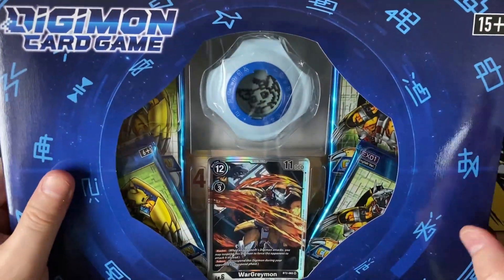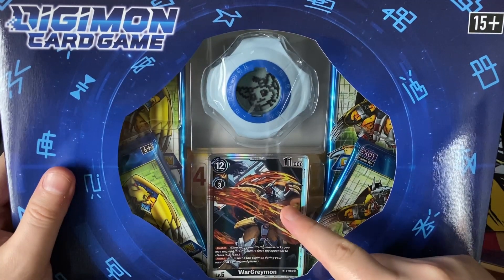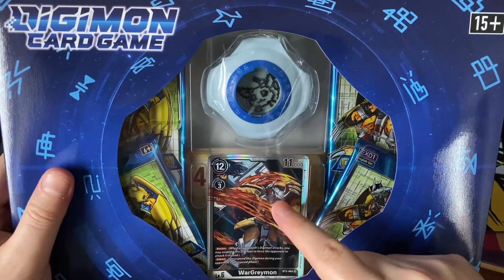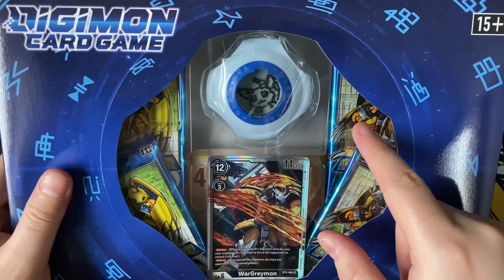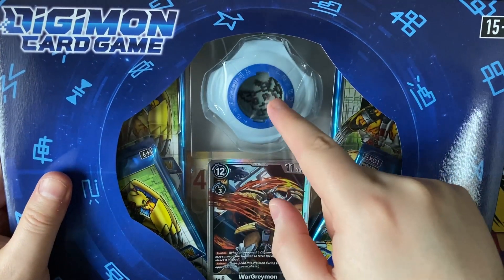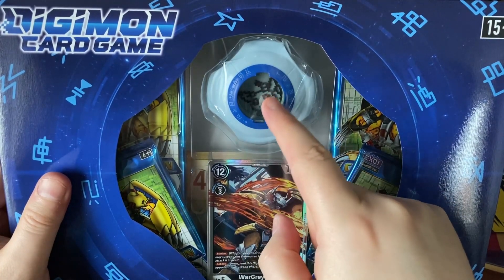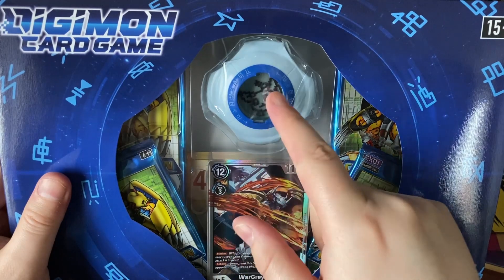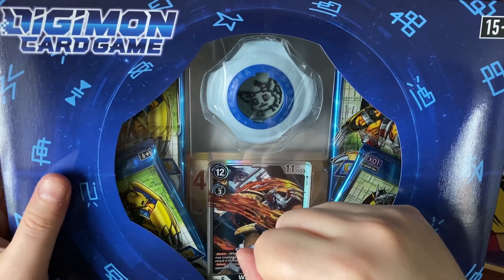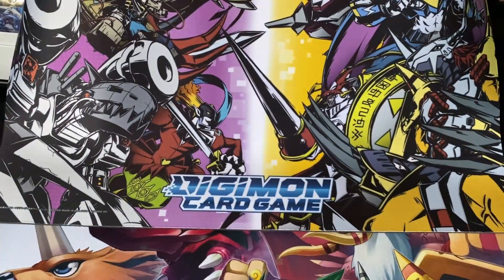So this is the Digimon card game gift box. It comes with a WarGreymon alternate art — this is the same alternate art that you get in the EX-01 Classic Collection booster boxes, so I already have this. You get four packs of Classic Collection, you get this cool Digivice and memory counter — I have the Gatomon one. The Digivice is meant to hold all of the memory counters, but the counters aren't actually purchasable individually, which is a bit annoying. And then there are also some memory counters in the background.